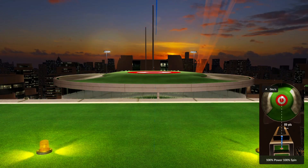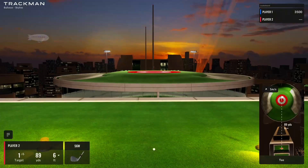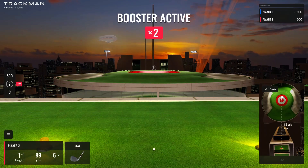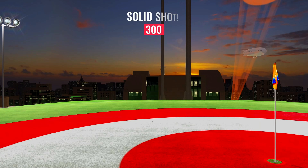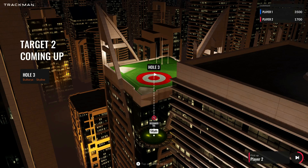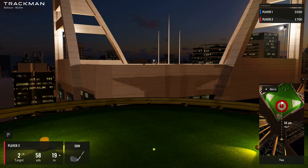As player one finishes their three attempts, it will hand off to player two, indicated in the bottom right on this page and then the bottom left once you're hitting. Player two will then have the chance to either match or better player one's score. Once both players have fulfilled all their attempts, it'll move on to the next screen. This game type has six screens total, and this back and forth continues until you reach the end, where you're presented with a scoreboard indicating who won.